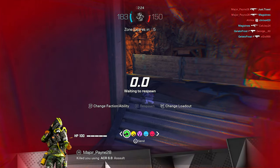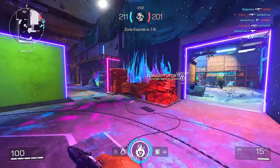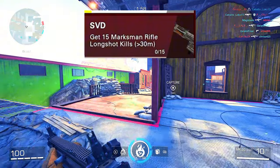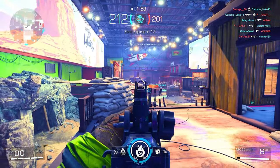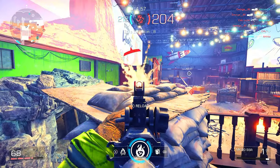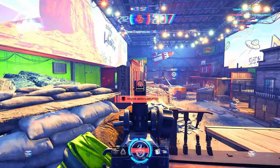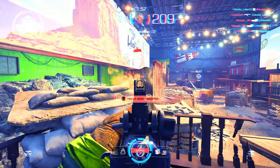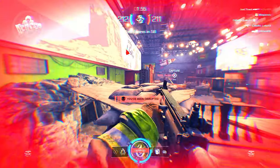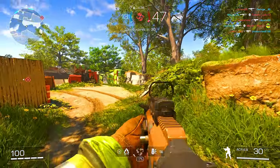Moving on to the last gun, the marksman rifle — you need to get 15 marksman rifle long shot kills. Just like with the ARs, this game is best played by staying back. Put on a scope, stay back, and just destroy everyone in your path. That's how you're going to unlock the SVD.